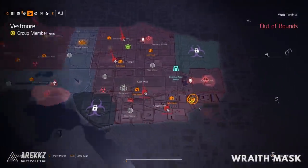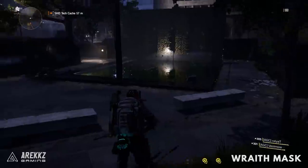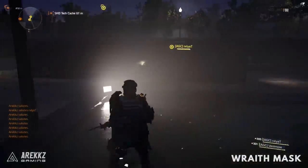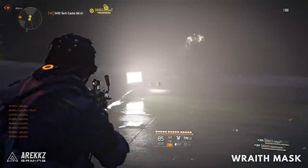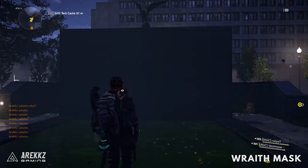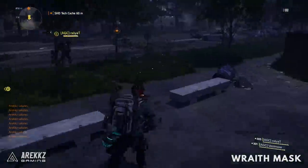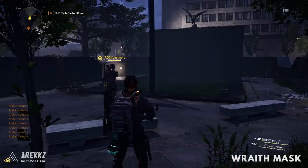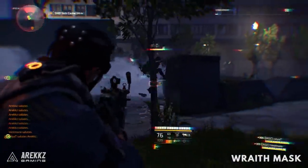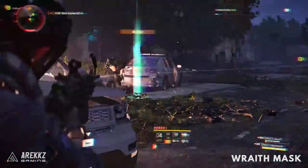For the Wraith mask, go to the far east of the map, just right of the safe house. You'll find a memorial with veteran names on the wall. There's a light shining on the names — shoot it so the names are no longer illuminated. Then step out of the water, step behind the light, and salute the memorial. You don't need to salute six times — just once in the correct position. The hunter will spawn; kill it and you get the Wraith mask.